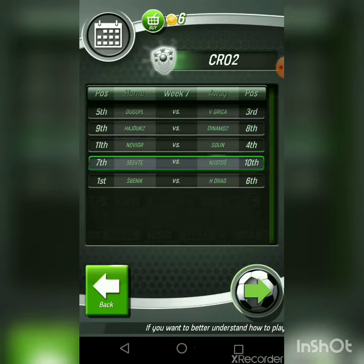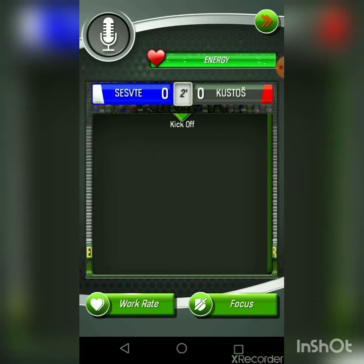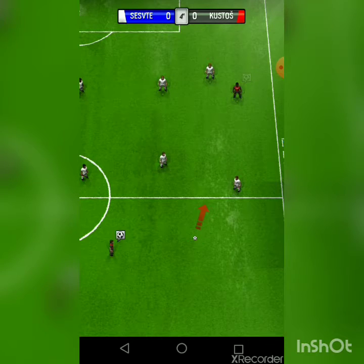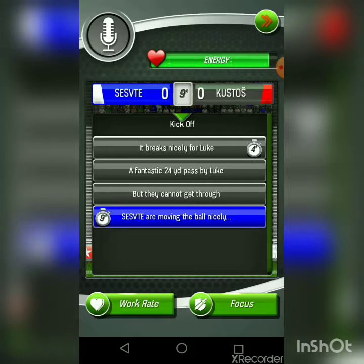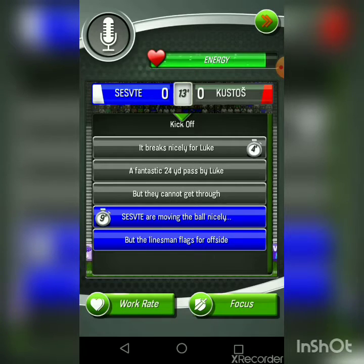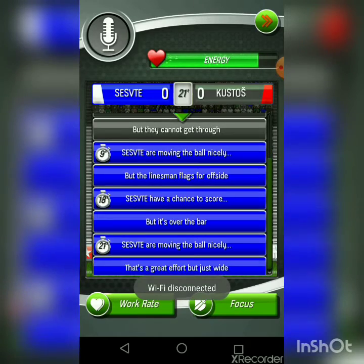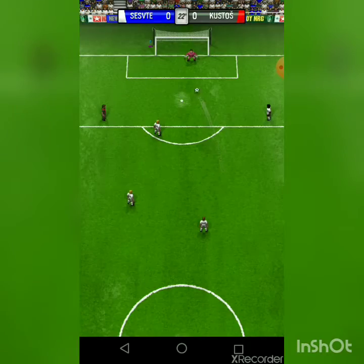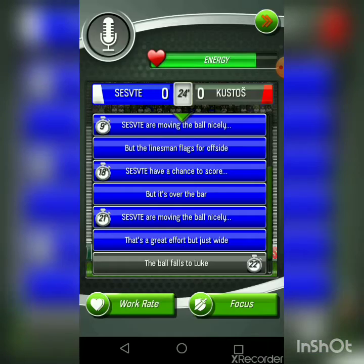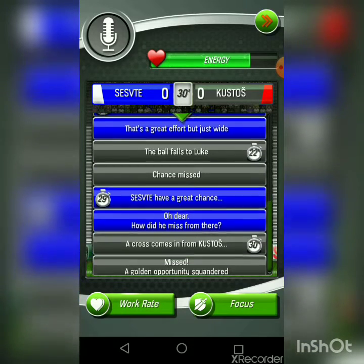I'm going to play another game. My energy is all the way up, and you can get your energy back up by drinking an NRG can. We're in 10th place going against the 7th place team. Let's hope this goes better than last game. Pass to my teammate — yes, perfect pass! Keep going, they can't get through. Offsides. They have a chance — it's over — wait, dang it — yes it's over! The ball falls to me, should I shoot? I shot when I should have passed, but he was offsides.